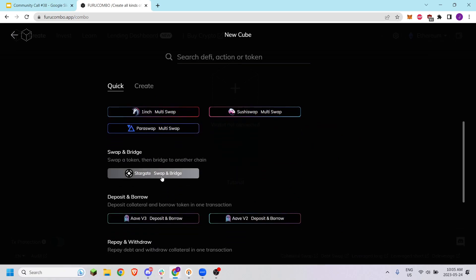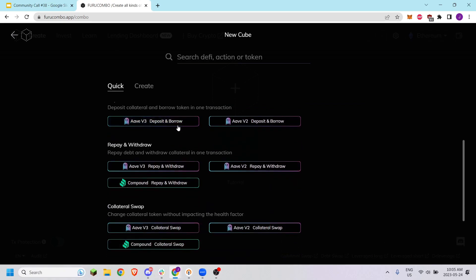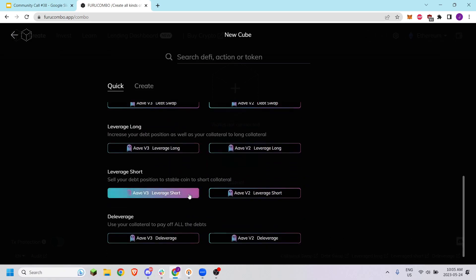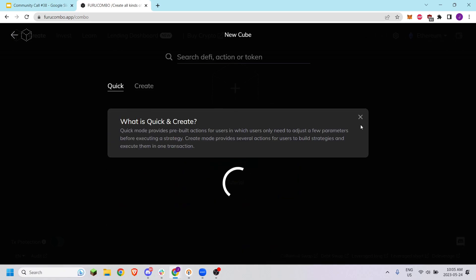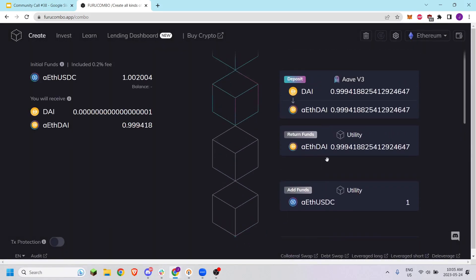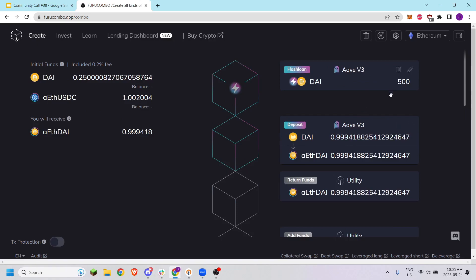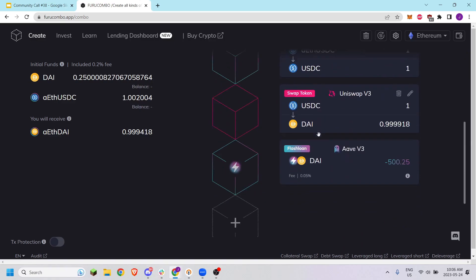In quick mode, you have options such as multi-swap, swap and bridge, deposit and borrow, repay and withdraw, collateral swap, debt swap, leverage long, and leverage short. If you want to do a collateral swap, all you have to do is click it and it'll add in all the cubes manually. You'll have to go in and change the output amount, but the cubes are in the correct order that they need to be.